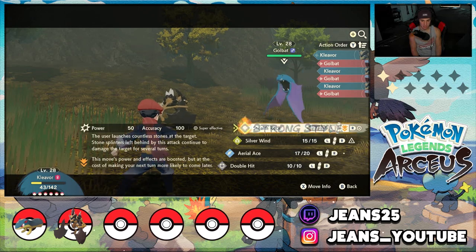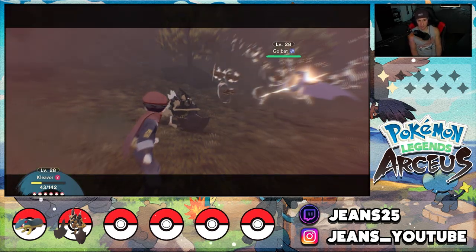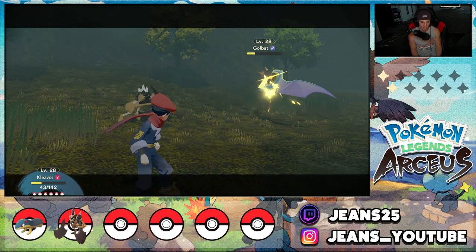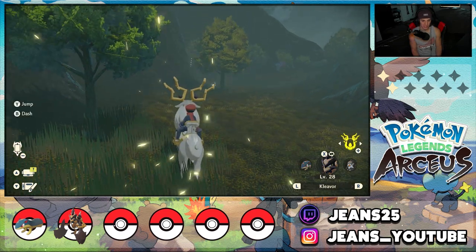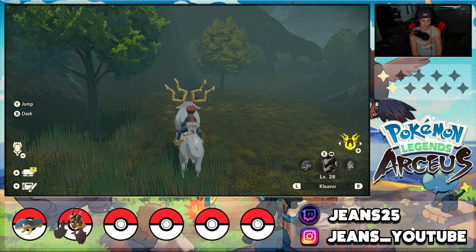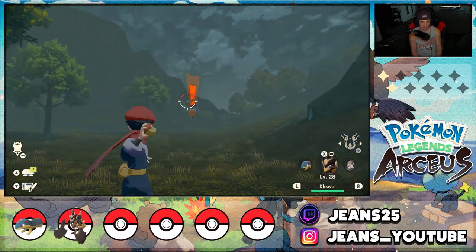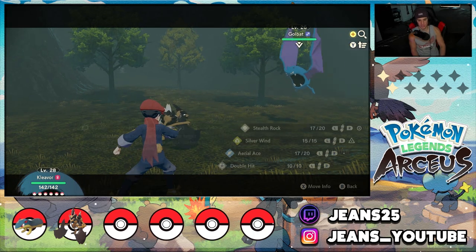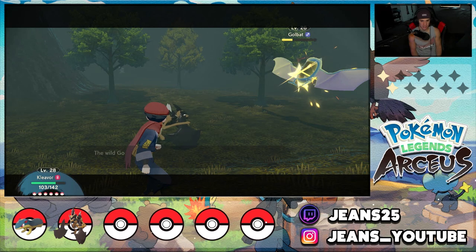Stealth Rock is so good against Flying types — Golbat is going down. Give me that XP! Another Golbat here — I'm going to catch this one. We don't have Golbat in our Pokédex. Let me catch it to get rank points. I'll hit it with a strong style bite for big damage. This might actually kill it — if Stealth Rock damage kills it I'll be upset. Actually, it brings it to one in the red. We'll take the XP if it kills it — and it does, dang it. It drops a Chesto Berry at least. I should heal up Kleavor — he's a big part of our team at level 28.